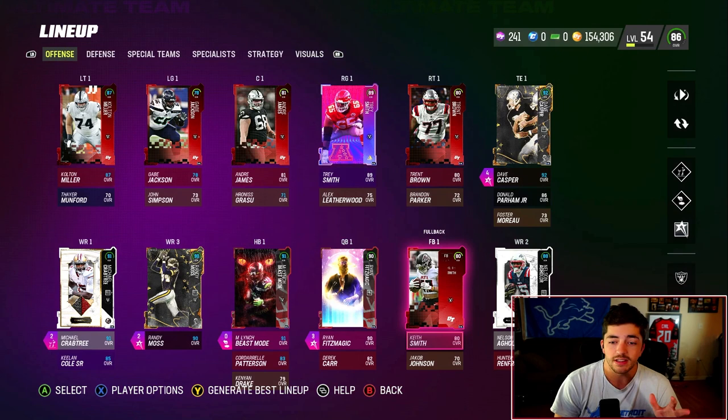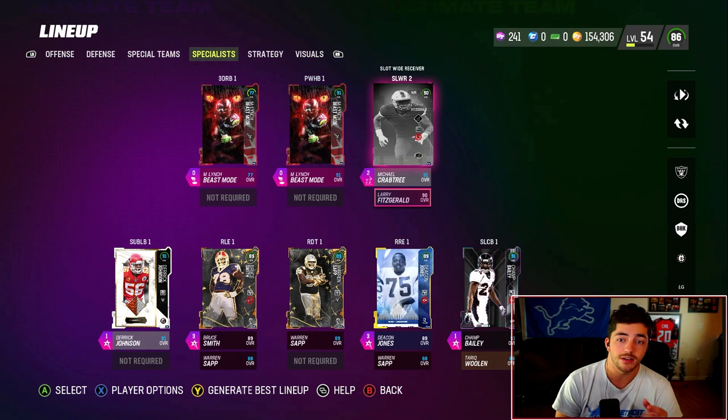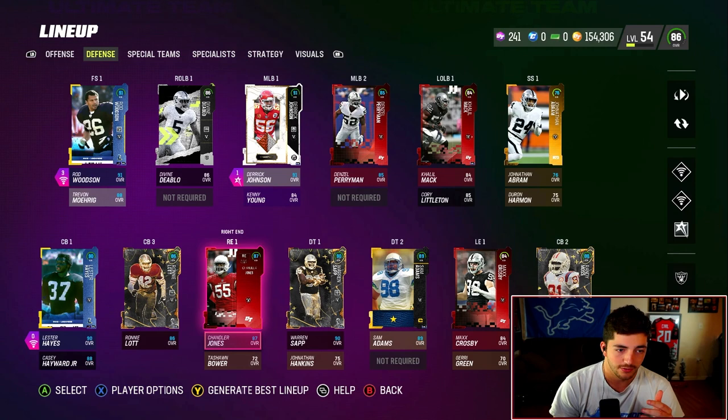That is not what we're looking at here. This is an important thing to point out: Nelson Aguilar is not actually a starting wide receiver for me. We have Larry Fitzgerald hidden in my slot wide receiver spot — he is actually one of my starting wide receivers. Just wanted to point that out.